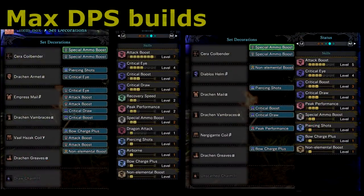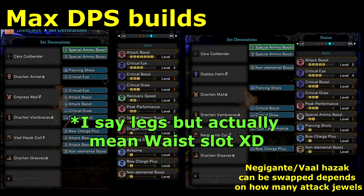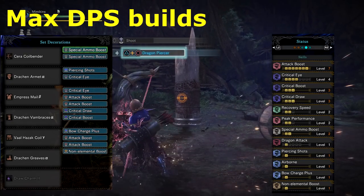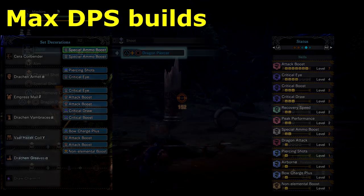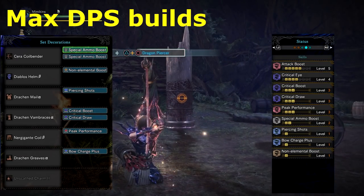Let's start off with my max DPS builds. The first one favours attack, so even if you're missing some HP it's going to be more consistent with damage. Vaal Hazak Gamma legs can be swapped for Nergigante if you're missing them or want to save on two attack jewels. The second set does more damage — just by one point — as long as you remain at full HP. It's the best option for those who lack attack jewels or if you're really good at avoiding damage.